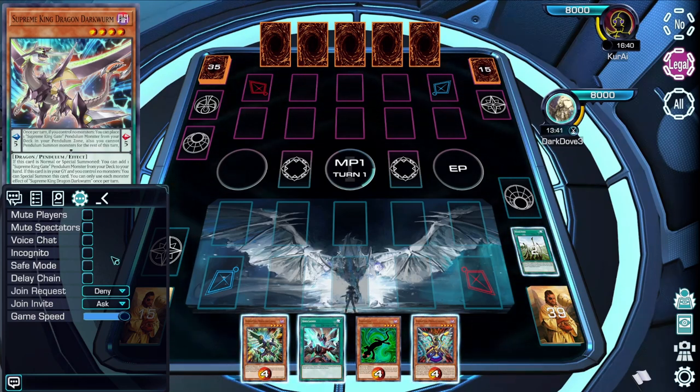The player ID will be a long set of numbers, and this will allow the team to take action should it be necessary. Incognito and Safe Mode both allow you to prevent stream sniping for the first time in Yu-Gi-Oh by hiding your identity in-game.